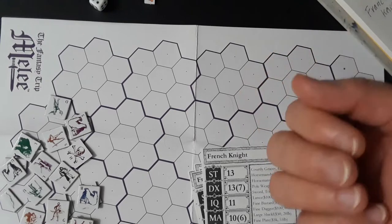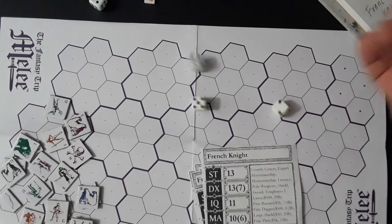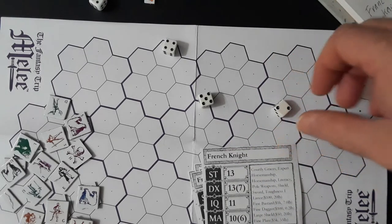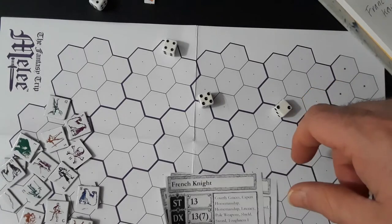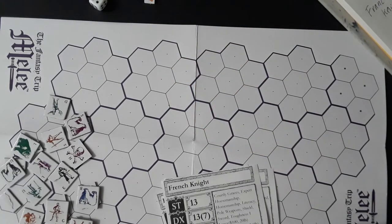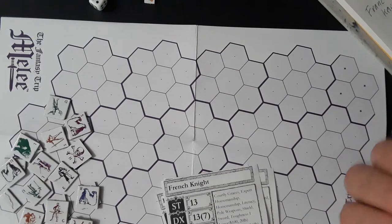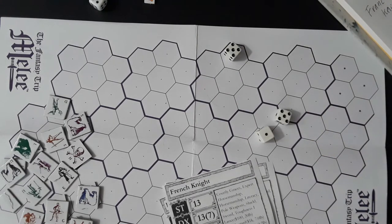E is against L right in front of him — an 11 but he's at 8, and using a spear against a mounted guy. The spear should not be at a minus against mounted guys — that might be an error in the rules. D has got a side attack: 11, and 8 plus 2 to the side is 10, so that's a miss.